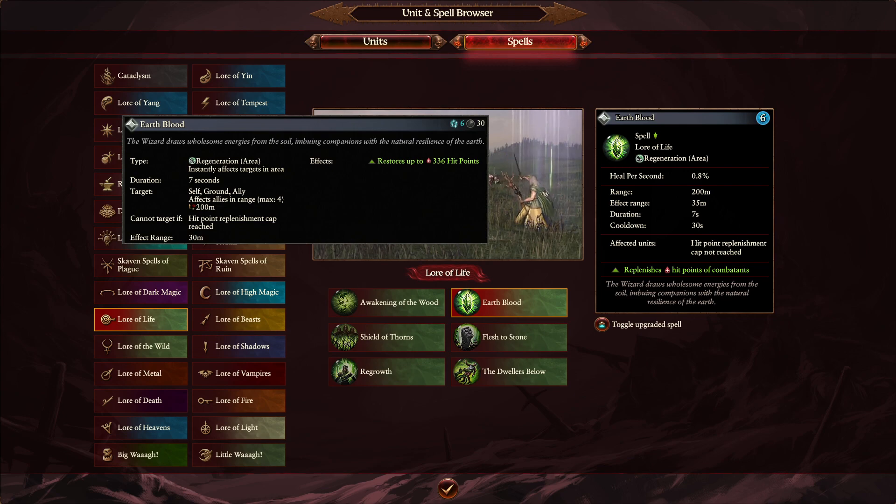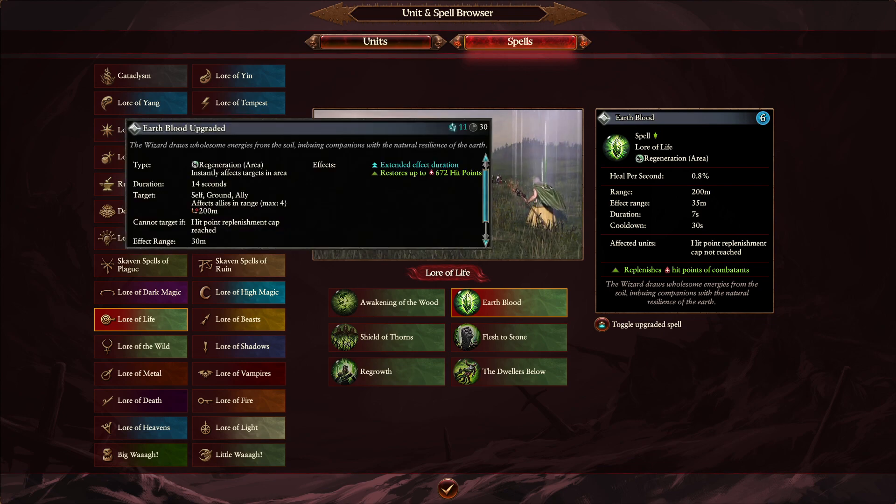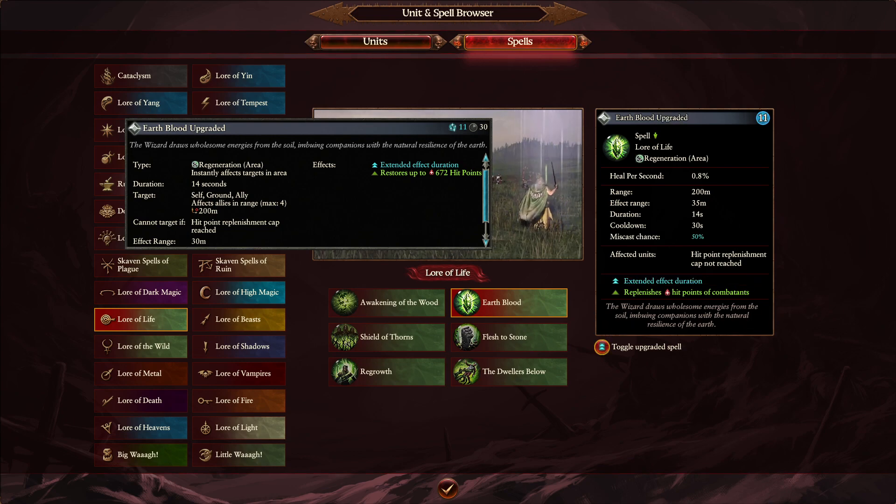Depending on how you use Earthblood, it could be a nerf or a buff. The increased radius is also very nice, especially with domination points to fight over and land battles where units are more spread apart. Extra changes also come from the overcast element: instead of a flat 672 healing, it's just an extra 7 seconds of healing. Although it's double by number from Warhammer 2, here it's a percentage for that duration — so the longer you stay in the aura, the more you can heal. There's a lot of healing potential here in Warhammer 3.